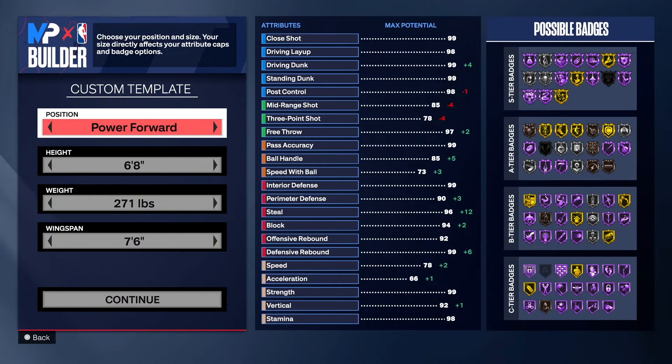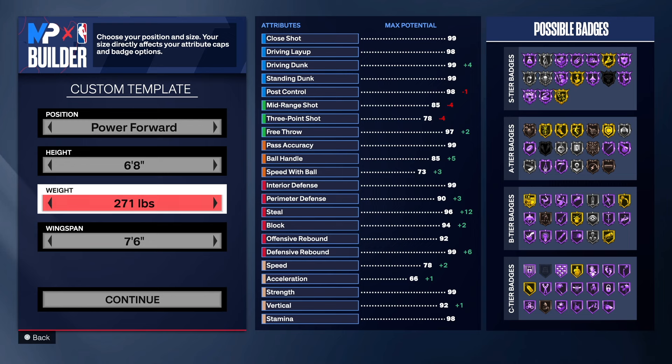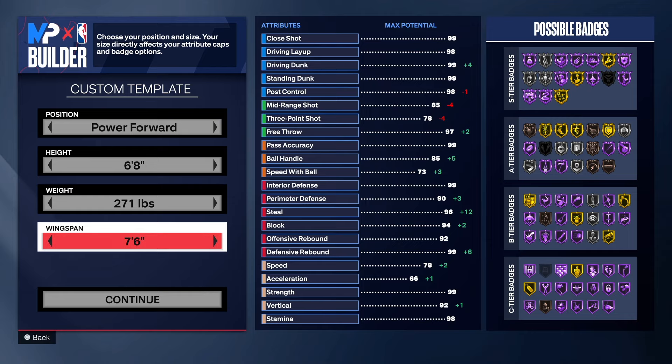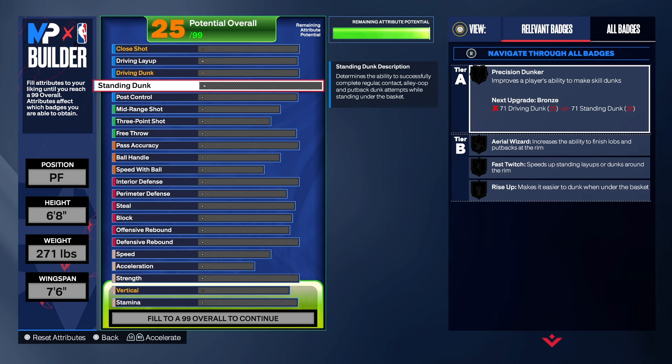As you can see we are going with the power forward position. You can put this build at center if you want to — that's totally up to you — but you can't go small forward, shooting guard, or anything like that. I tried and they gave me like hybrid lockdown defender or something like that. I think power forward is the position where you can get the weight up this high. I have a center that's 6'8 and the boy is fat and he doesn't jump as fast as I'd like with a 73 standard dunk. We do have a 7'6 wingspan, but let's get into it.